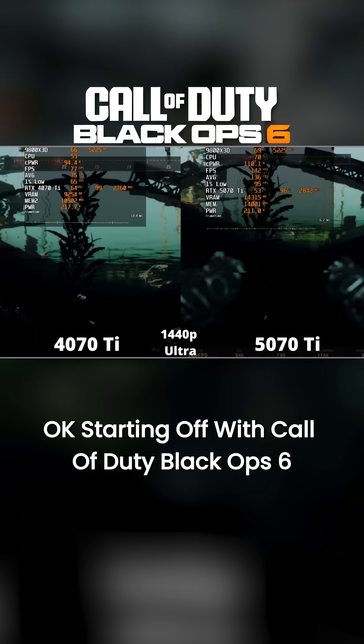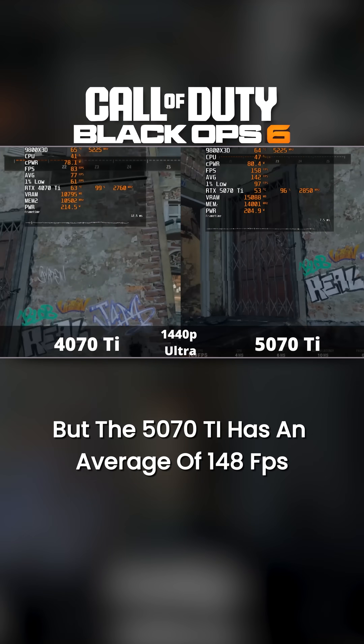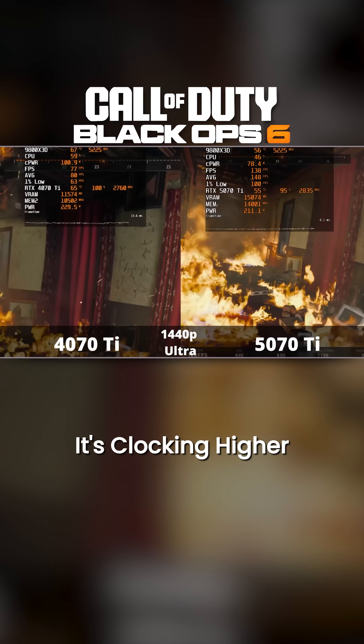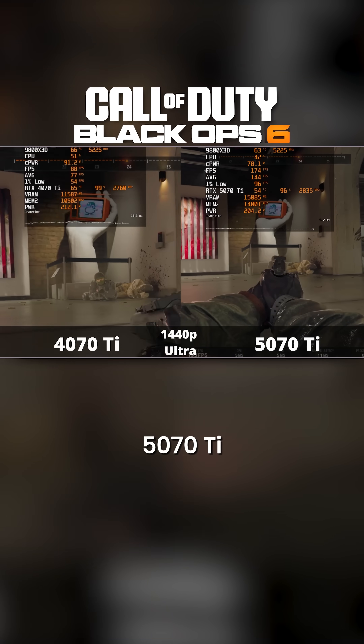Starting off with Call of Duty Black Ops 6, the 4070 Ti is coming in with an average of around 77 to 78 FPS, but the 5070 Ti has an average of 148 FPS. Also, the 5070 Ti is running colder, it's clocking higher, and it's actually pulling in less power pretty much through this entire benchmark. Definitely a solid win here for the 5070 Ti.